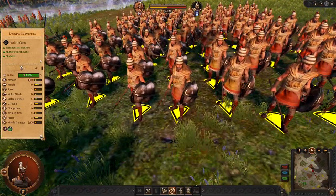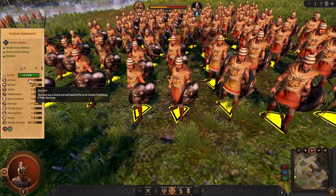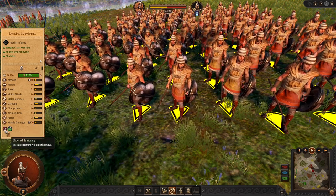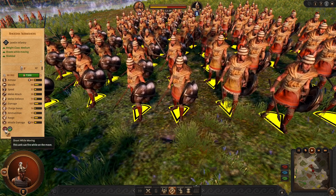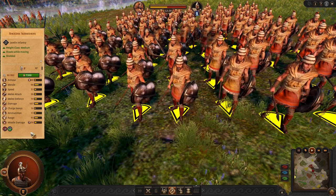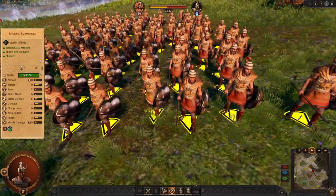Rodos is not just a sling faction but a skirmisher faction. These javelin units have a pretty good shield for skirmishers and they duel very well. Especially since they can shoot while moving — they do not stop. This makes them a very good and useful skirmishing or javelin unit in general.